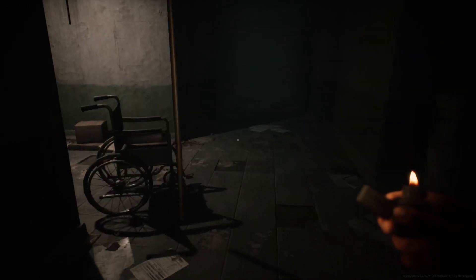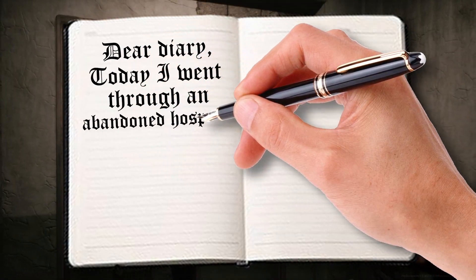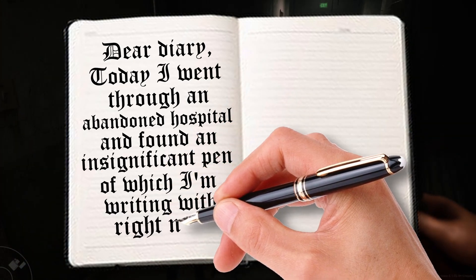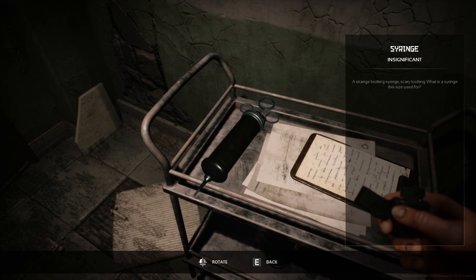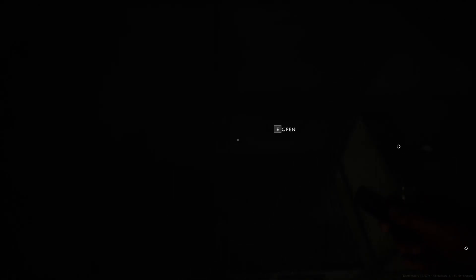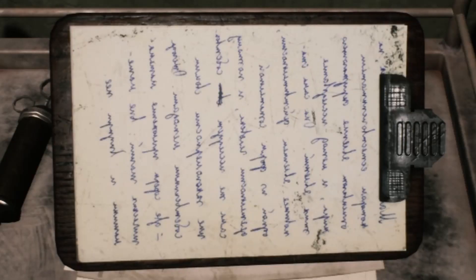We got a pen — insignificant apparently, but in my opinion a pen is very useful. You can write down things, like your thoughts in a diary. Dear diary: today I went through an abandoned hospital and found an insignificant pen, of which I'm writing with right now. And also my lighter just ran out of fuel. Maybe there's some fuel inside of this syringe? No, that's a bandage — not a band-aid, those are two completely different things.